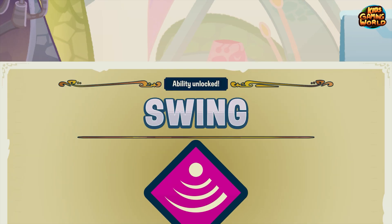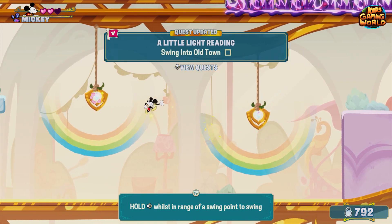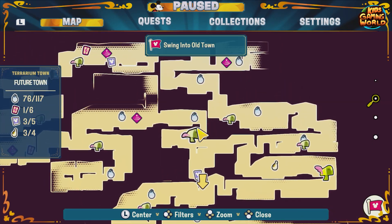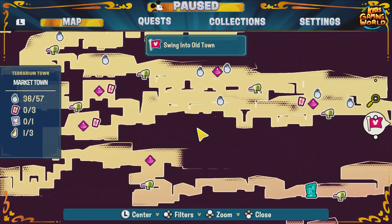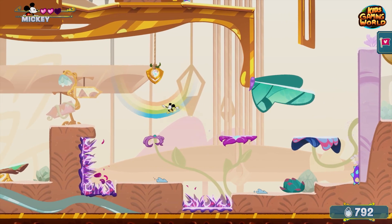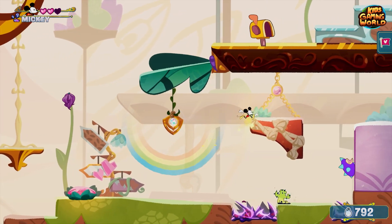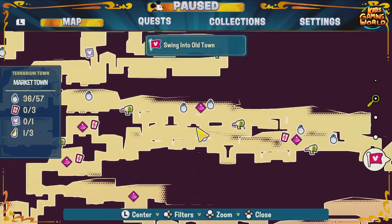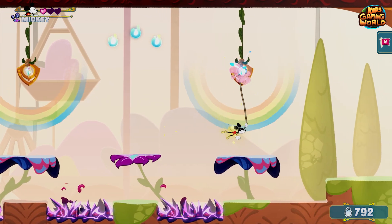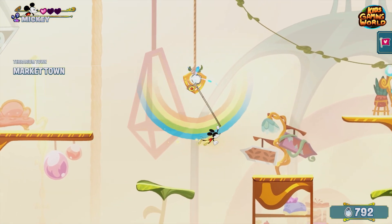Now we gotta swing through the air with the greatest of ease. Hold whilst in range of a swing point — there we go! Such a cool new upgrade, look at that, this is fantastic. We're back at a familiar place — we should be going all the way over there. Now we can swing, we can do many things — this is really nice. Look what Mickey can do, he's like Spider-Man now! And then I fall down again — silly me. A couple more swing points and we can get to old town.